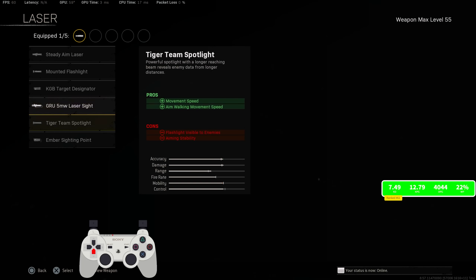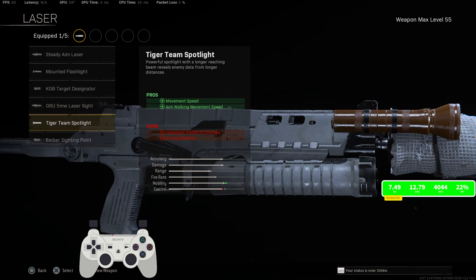But a laser is an obvious choice here, man. For the magazine, we definitely want to make sure we go with the Tiger Team. It gives you movement speed and ADS movement speed. Even after the nerf that the Tiger Team did receive, it is still the best attachment in the entire game. Movement speed is very, very important, so we definitely want to make sure we are rocking the Tiger Team.